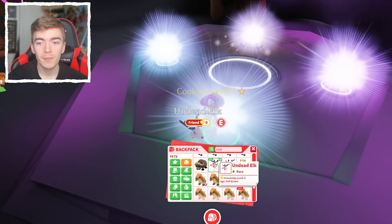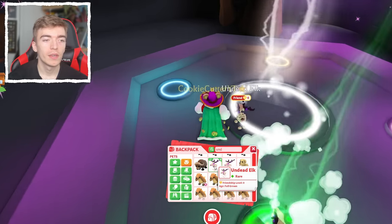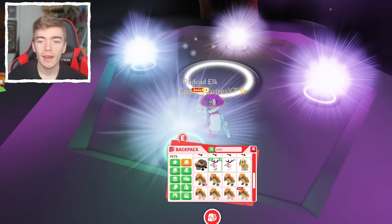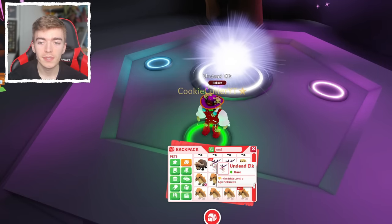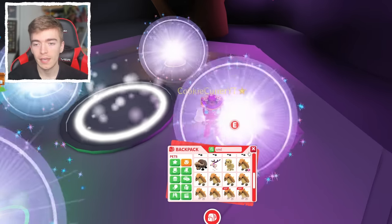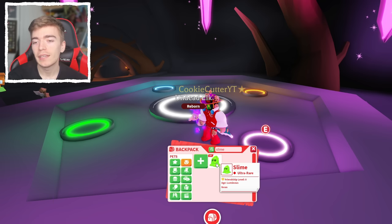Every single time there is an update, the Adopt Me team contacts you. If you're in the influencer program — which anyone can apply for as long as you create videos about Adopt Me — you would get a bunch of the pets to showcase. The idea is so we can show them off in videos and get people excited about the update. That's exactly how I can make a Mega Neon in four seconds.